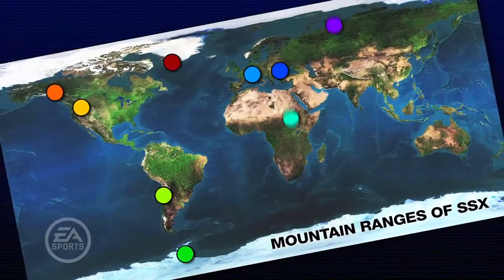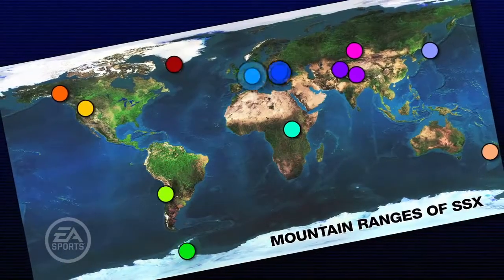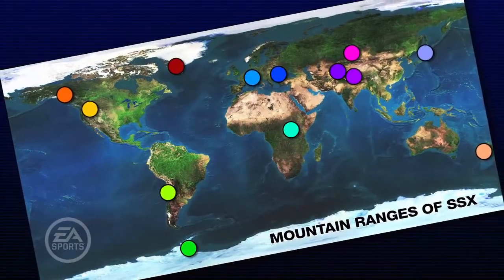This board represents the entire scope of our game. It really is what we define as shredding the planet. We've made sure there's iconic representation within each of the continents of the world. Each one we've exaggerated, each one we've done the same treatment we did with the natural terrain back there.